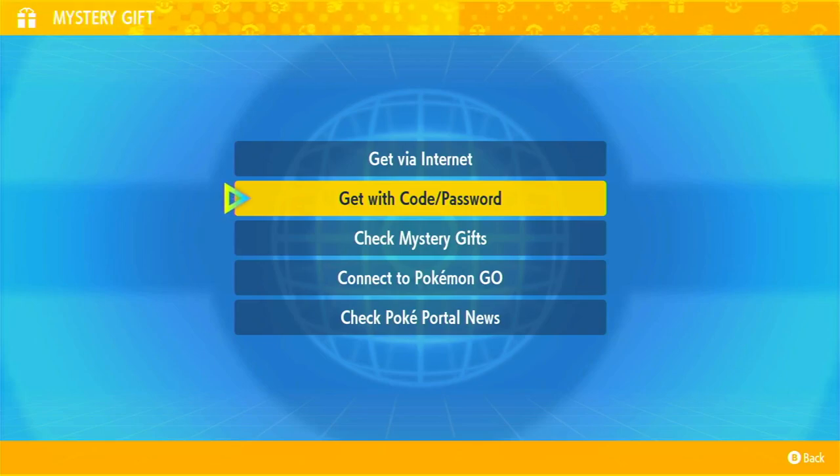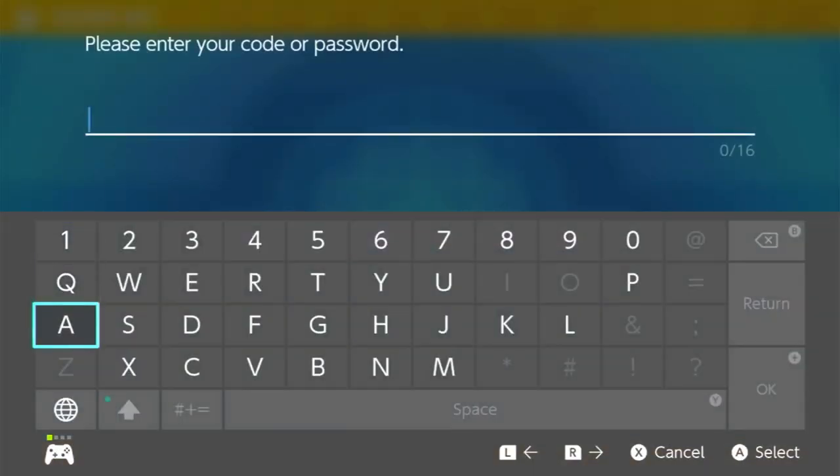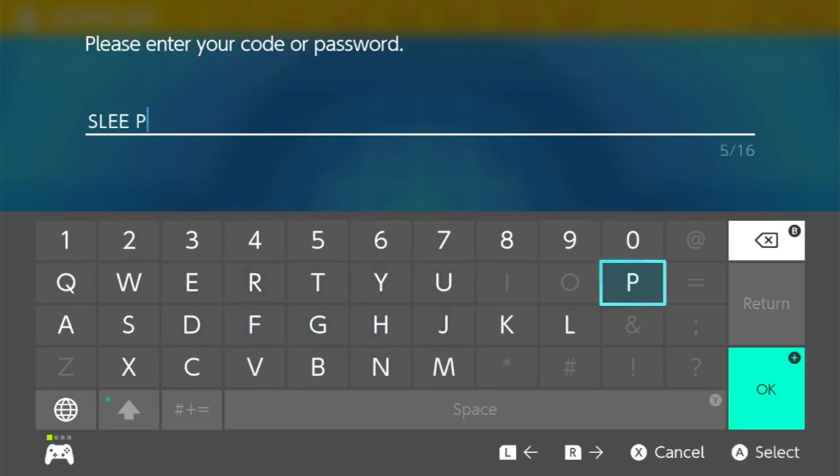Hello everybody, I'm here at Pokemon Scarlet, and we're going to be downloading the latest Pokemon gift from Worlds. It is a Sylveon, and the code is Sleep Clock Worlds.